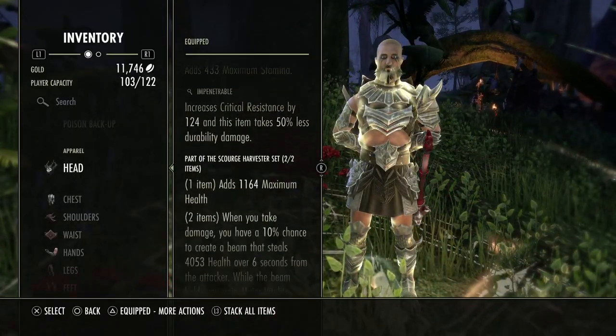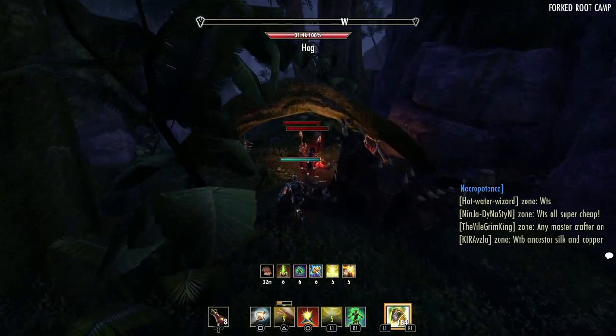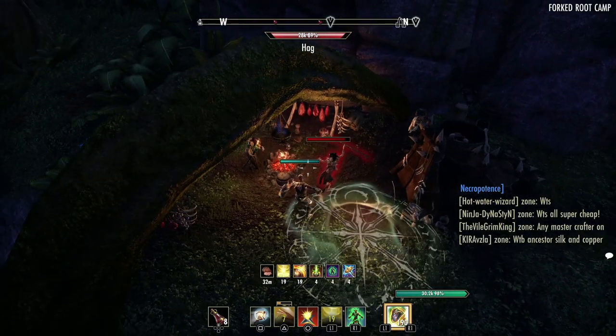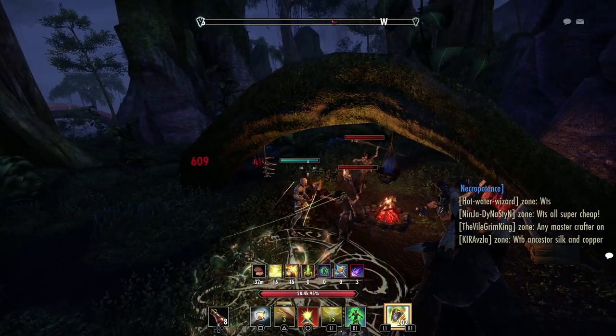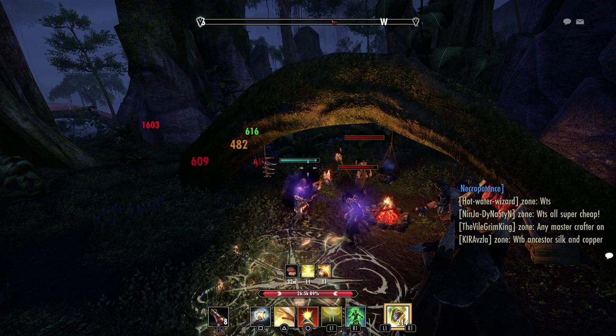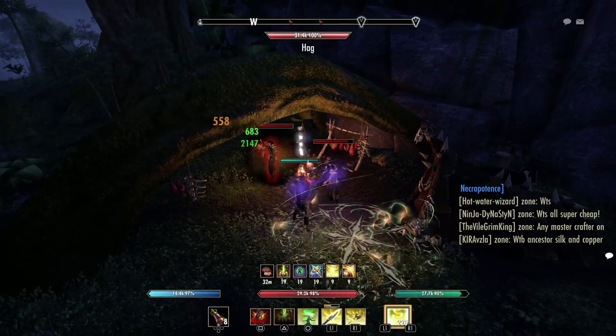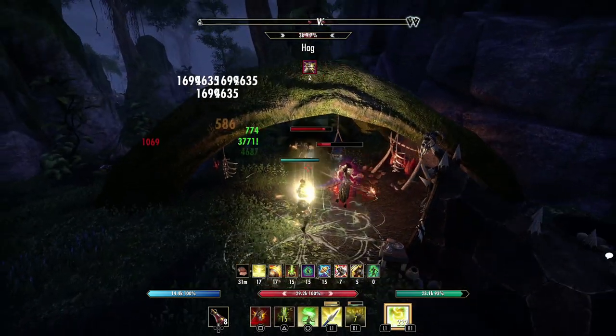You just take damage and there'll be a purple beam that will hit the person when it procs. And there's the Malabeth — all my healing is getting increased by 16% while I have the beam.